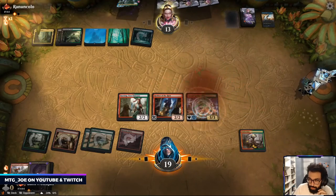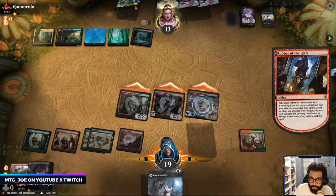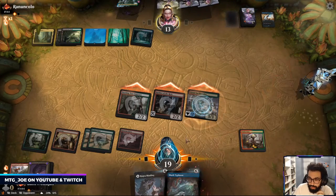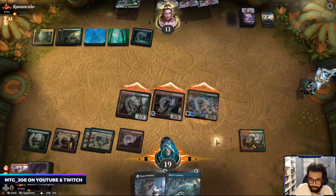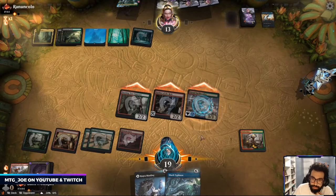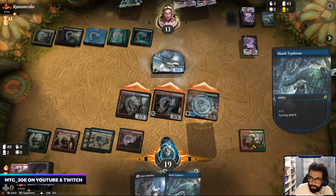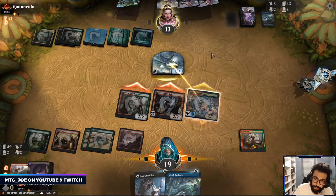Let's just go maximum damage here. The Hagar's Mauling we can use to kill this potentially. Can't really Shark Typhoon here — that's like the best option for them.